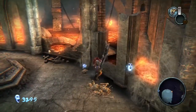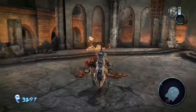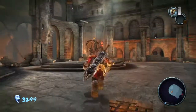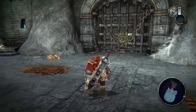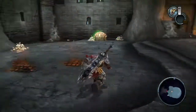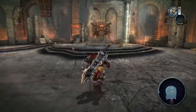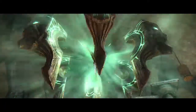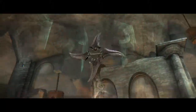If I break all of those, will it trigger anything? And there is this stone, and the locked gate, and this chest with some health. Now the rock is free, and we have a weapon.